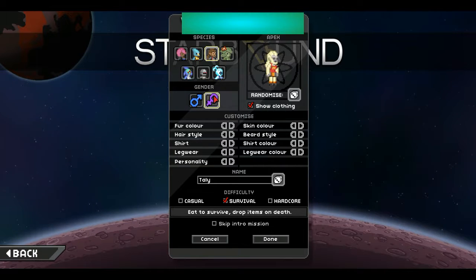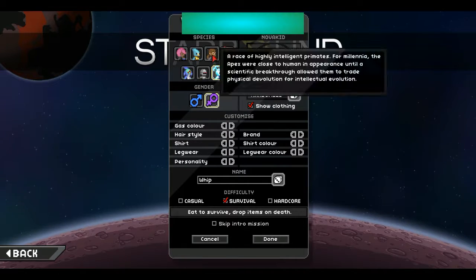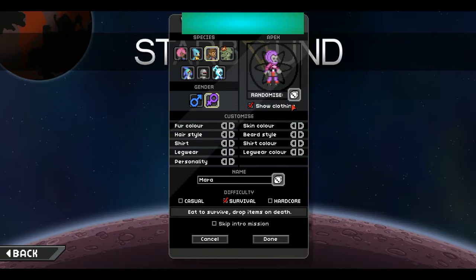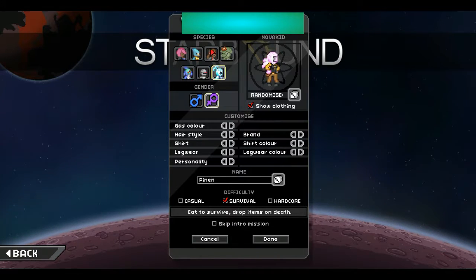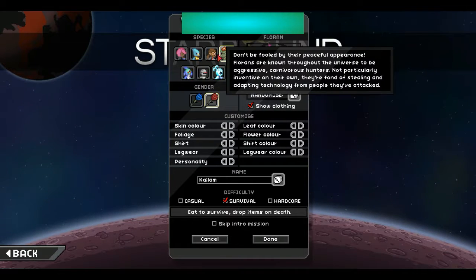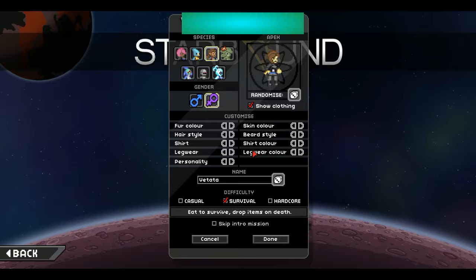Let's jump right in and create a character. You can be a bunch of different species. In the past, I've played as the Novakid species. You can also be a human. I'm not entirely sure what we should pick, but let's see. Let's just go with Apex for now.